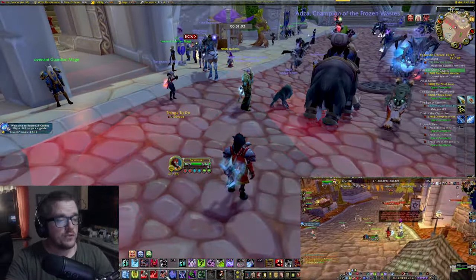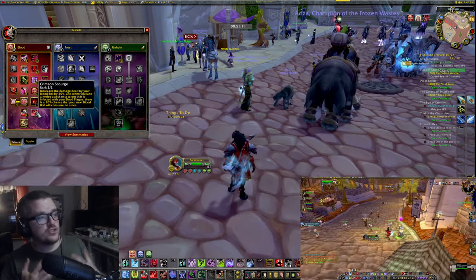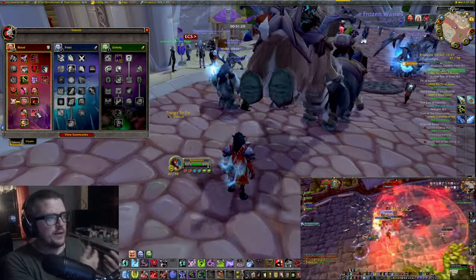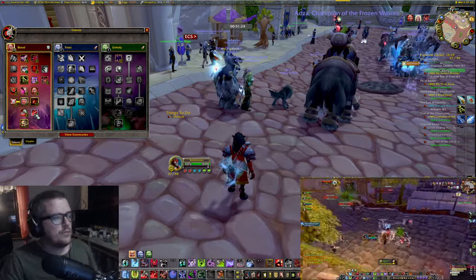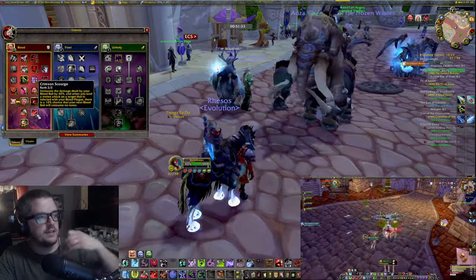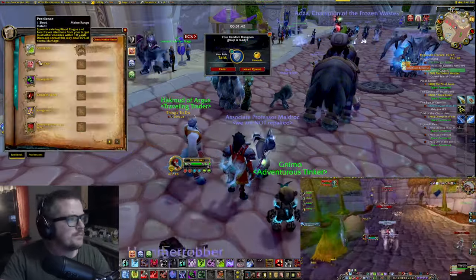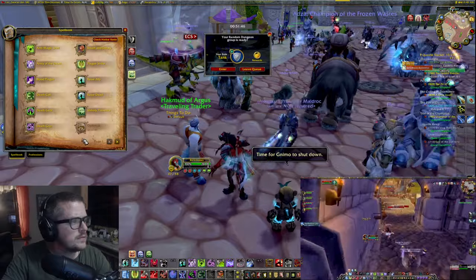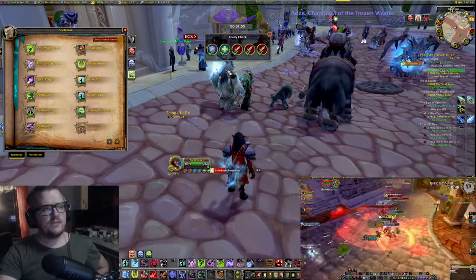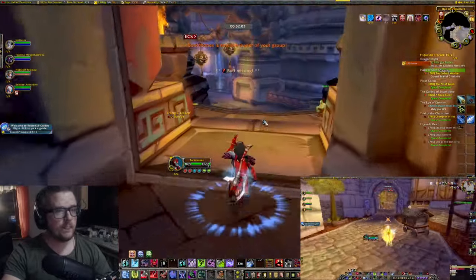If it's two or three mobs and you have aggro, switch to Heart Strike. And what I love is the Crimson Scourge — your Blood Boil is doing so much damage. It says: when you land a melee attack on a target that is affected by your Blood Plague, there's a 10% chance that your next Blood Boil will consume no runes. Blood Plague is spread with the... this is why I love Worgen.